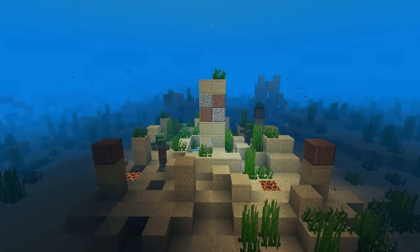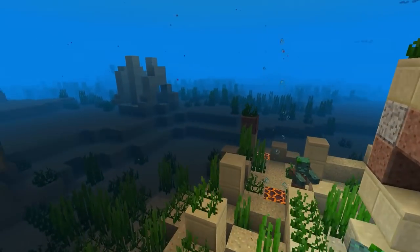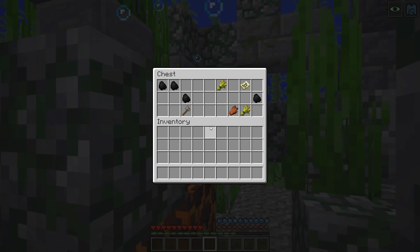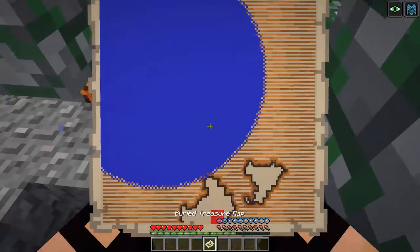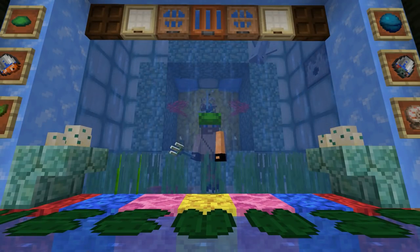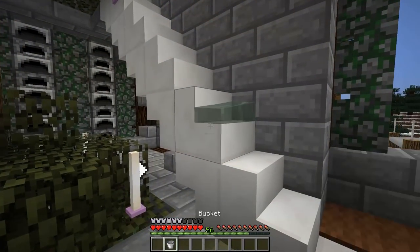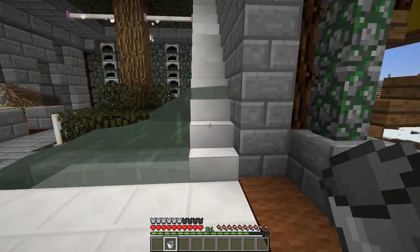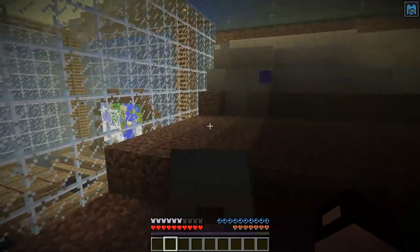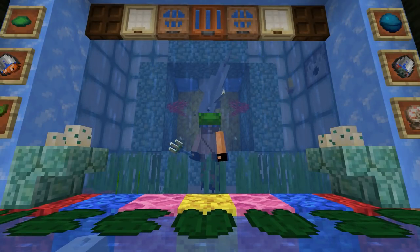Underwater ruins now generate. Different oceans generate different types of ruins. In them you can find exploration maps for buried treasure. And yes, we have buried treasure now. Shipwrecks can be found anywhere. The water physics were also changed. You can now place water inside of blocks. All undead mobs now sink. So you can ride skeleton horses underwater.